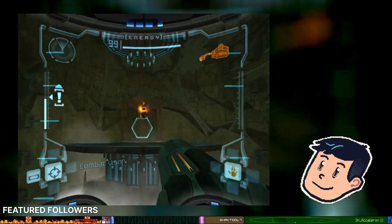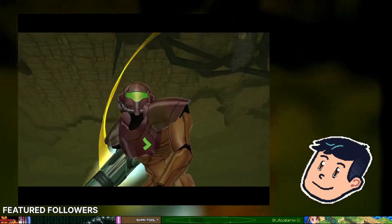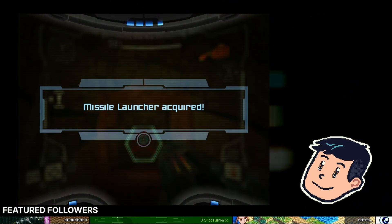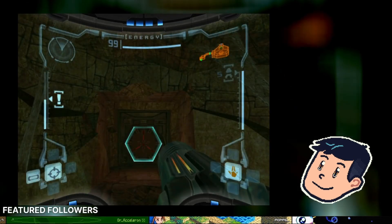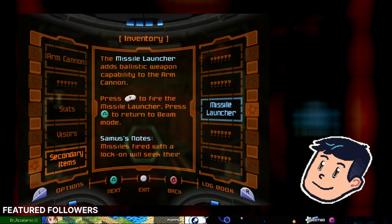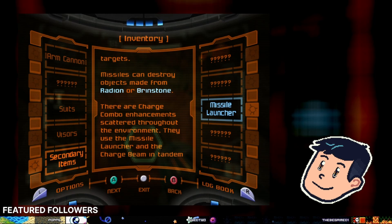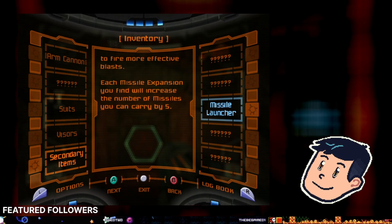Surprise — it's a Missile Launcher! Additional data is on the inventory screen so let's have a look. Missiles with lock-on will seek their targets. They can also destroy objects made from Radion or Brinstone. There are charge combo enhancements scattered throughout the environment — they use the Missile Launcher and the Charge Beam in tandem to fire more effective blasts. Okay, that's pretty cool.